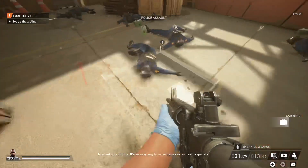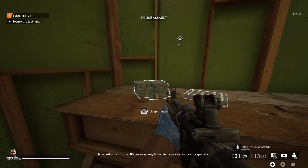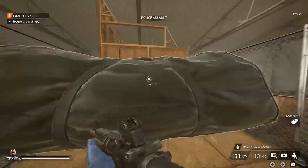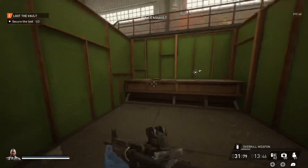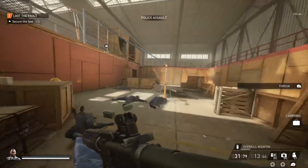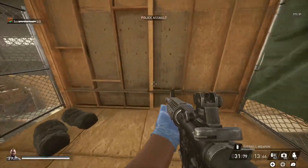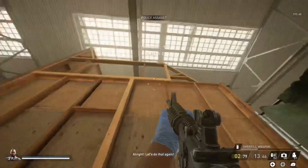Now set up a zip line. It's an easy way to move bags or yourself quickly. Good job. Now get out of there. All right, let's go.